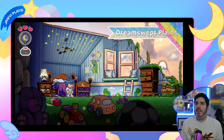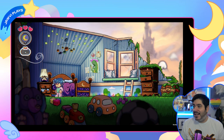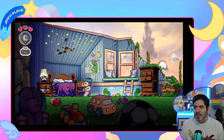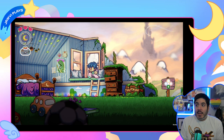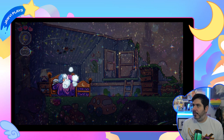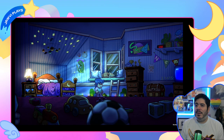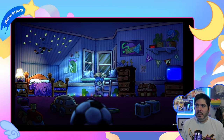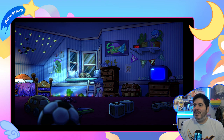Dream Swept Planes - I already love how this looks and feels and the way things move. It's 2D animated but it gives you a nice depth of perception with some of the overlays and layering. I'm asleep right now and this is the dreamland - this is my bedroom, this is so cute. I can wake up - let's try waking up. Okay, this is my real bedroom! There's a little kitty and the music is beautiful. There's a little slime up there.